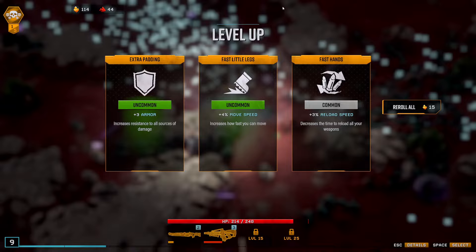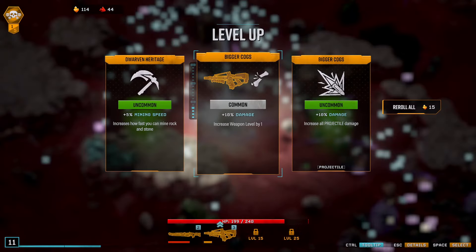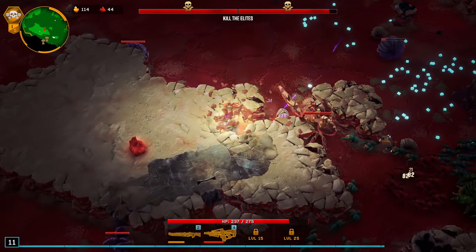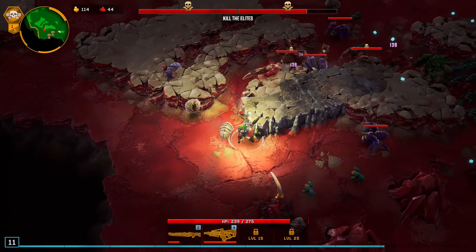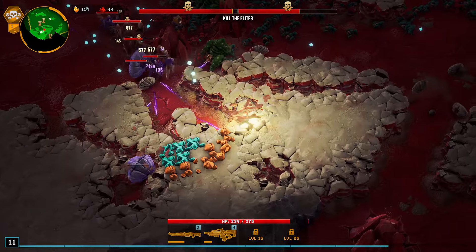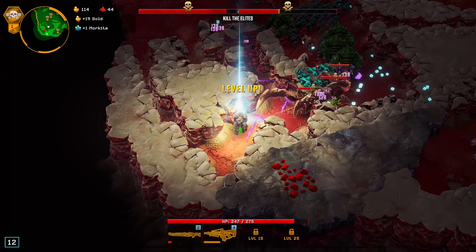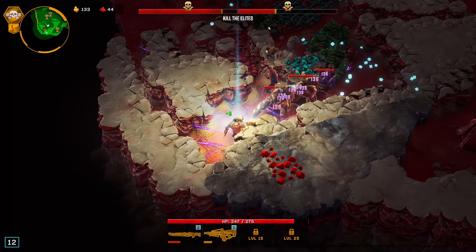I'll grab a bit of movement to set up for some of the later artifacts that might lower my movement speed. I'm not sure how to get that Nitra — it's going to take a while from any angle. Take the Plasma Carbine every time it's available.